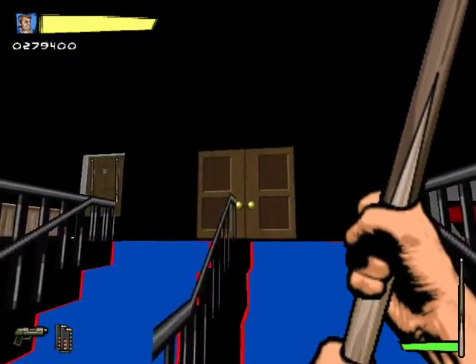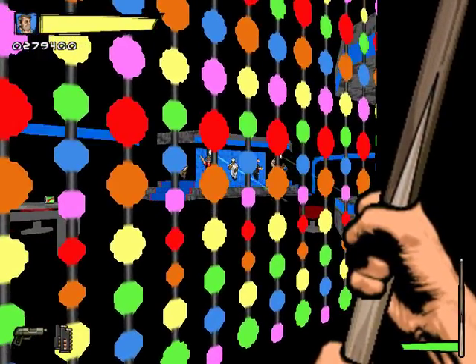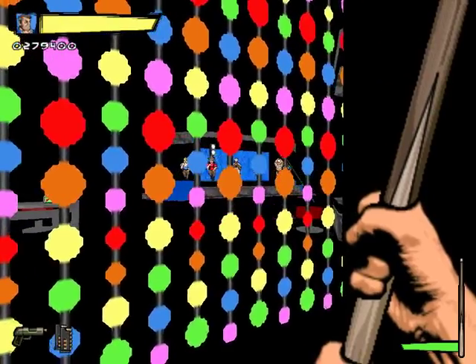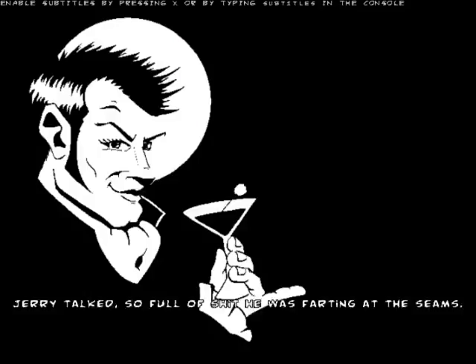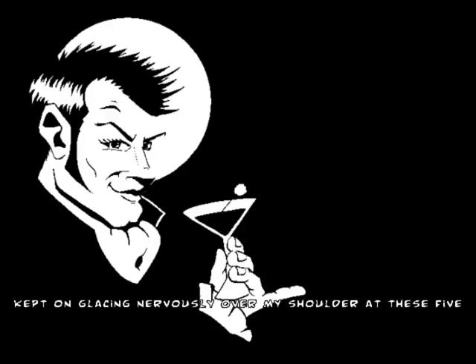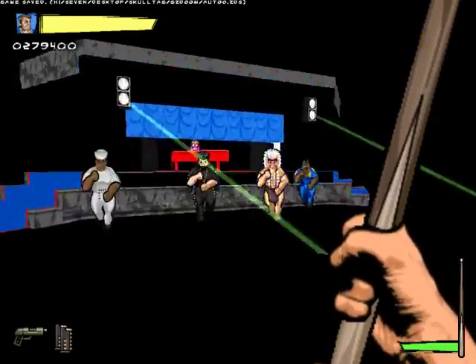How does an iron pipe become useless? Every time you have a weapon, it deteriorates when you attack with it. But it's an iron pipe! It's just a mechanic so you can't just keep the same weapon and spam it. Oh shit, it's the devil's laundry room — I remember that from the last video. And we can get pool cues. We'll see how great a weapon it is soon.